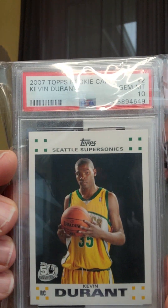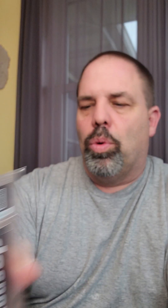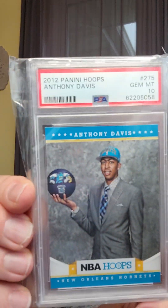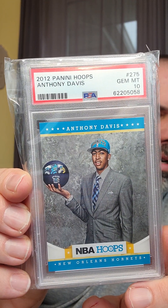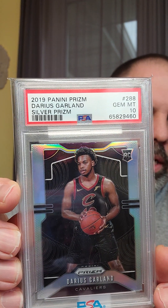I've got a Kevin Durant Topps factory box set, the white border. I've got an Anthony Davis — the Unibrow — NBA Hoops. Jimmy Butler Prism rookie. Darius Garland silver Prism rookie.